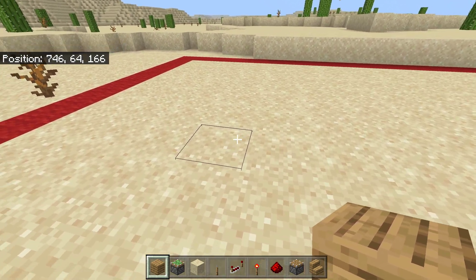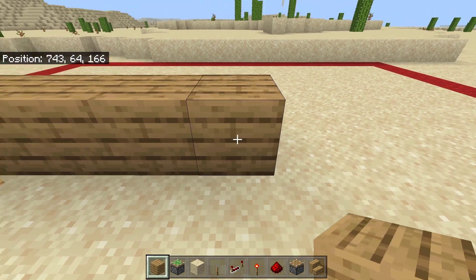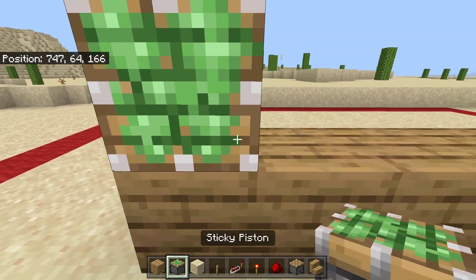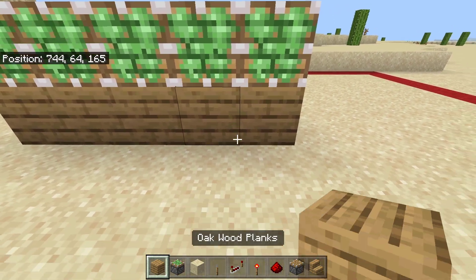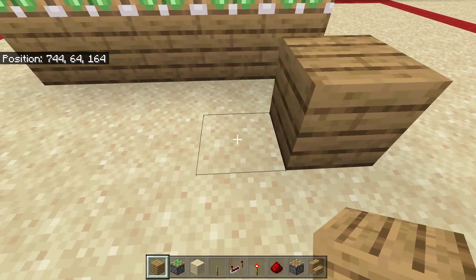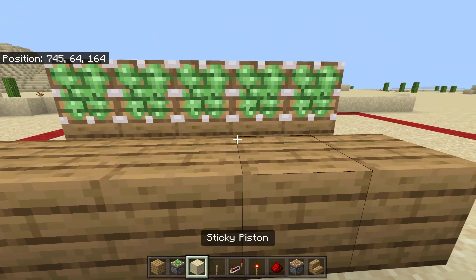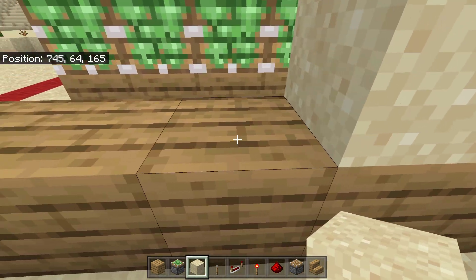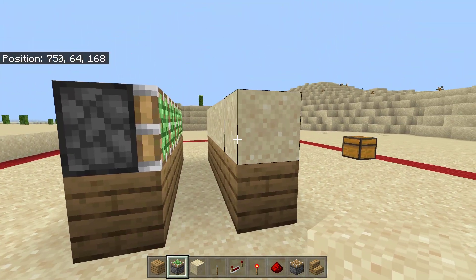So to begin, we're gonna place down five simple blocks — these can be any kind of blocks that you want. Then simply place five pistons on top of those five blocks, just like that. Then put another row of blocks in front like this, and then just simply line the top of those blocks with a layer of sand. That is the first part all done.